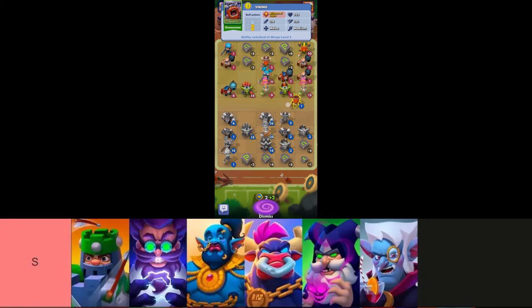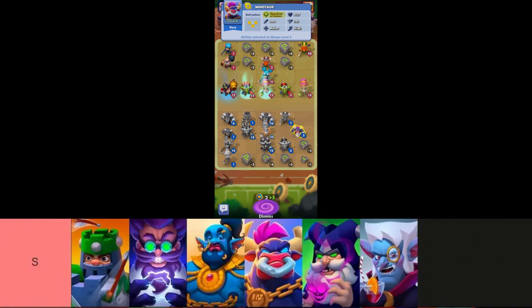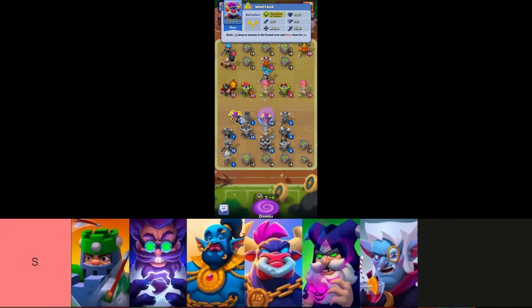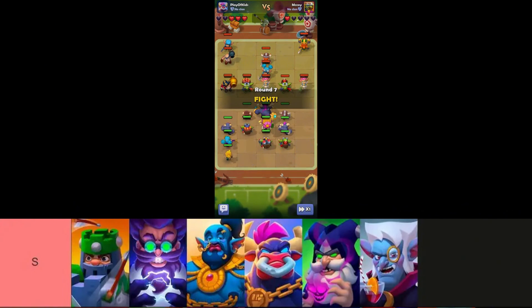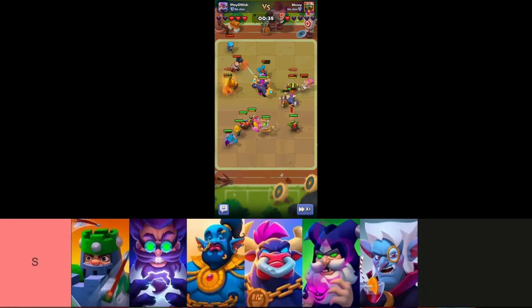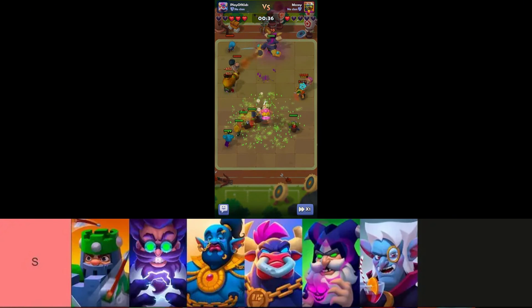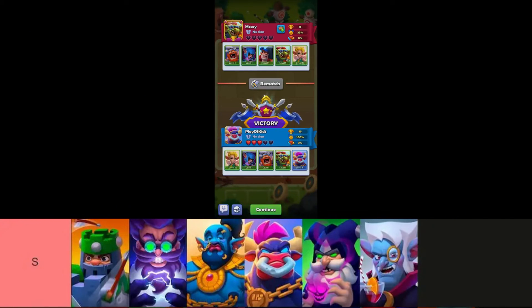The heroes in this tier are, in order from top left to bottom right: Minotaur, Electric Mage, Bastion, Warlock, Genie, and Vampire. Minotaur is renowned for his exceptional buff pattern among rare units, coupled with a crucial stun ability that is indispensable in competitive play, particularly in the early stages of the game. Electric Mage stands out as the top non-legendary DPS character in Ludus Merge Arena. His stunning capability adds a tactical advantage, making him a formidable force until a legendary DPS unit can be acquired.